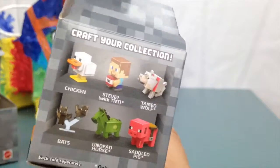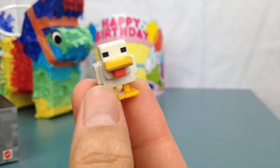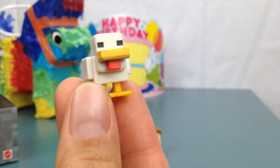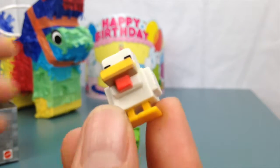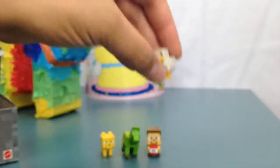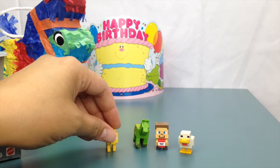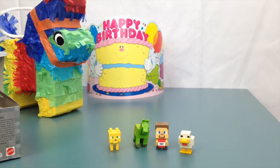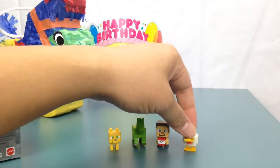Oh, although the bats look really cool too. So my mistake — it's not a duck, it's a chicken, but he is still cute! Alright you guys, this is a Minecraft minifigure giveaway — I've got four of them right there. Subscribe and tell me which one you want. I have ocelot, spelled O-C-E-L-O-T, and I have the Undead Horse, Steve with TNT, and Chicken.